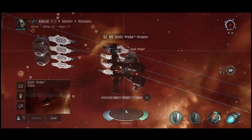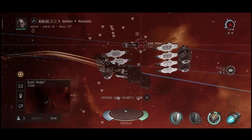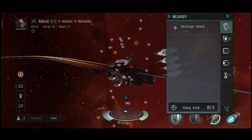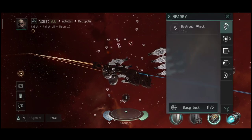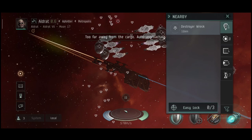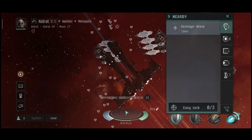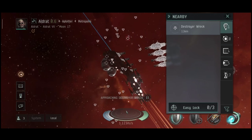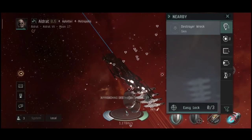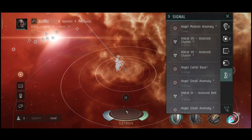Interestingly, no more ships jumped in — that might be a bug since this is a medium anomaly and I expected more. Let me scoop this wreck and we can jump onto the next anomaly. There's no one — no one jumped in. Interesting. There are no large anomalies over here, so let me search another system. I saw a couple of large anomalies in that system.